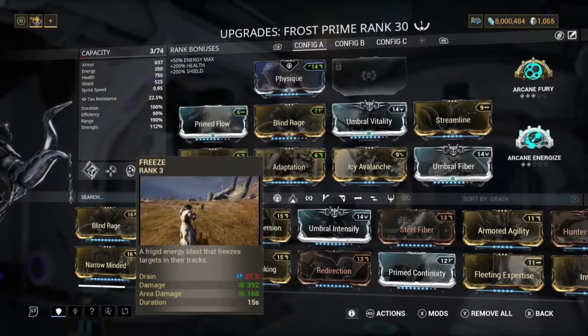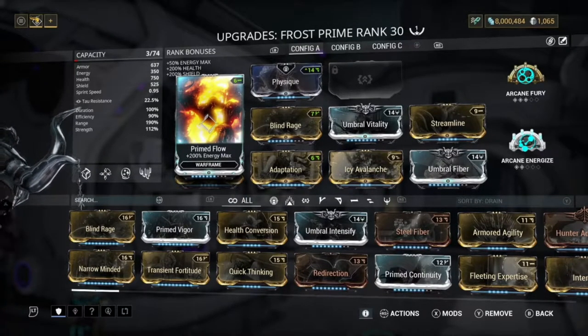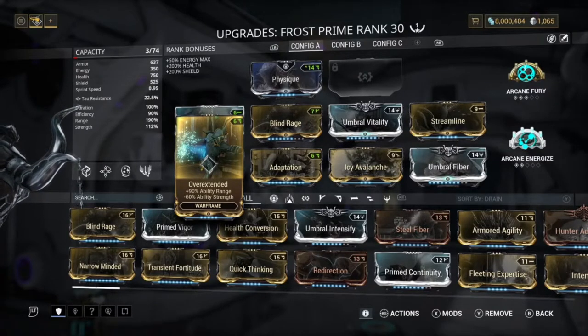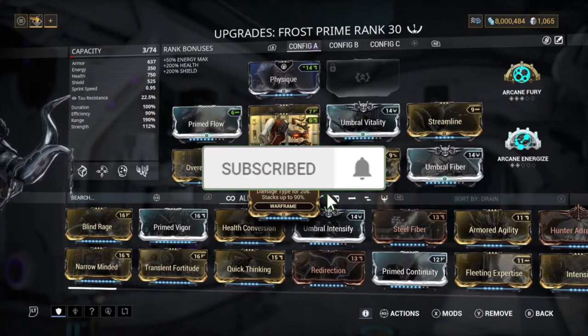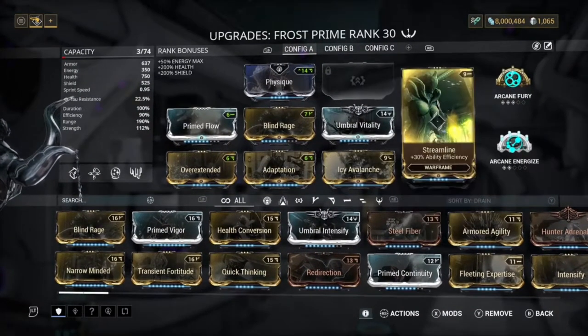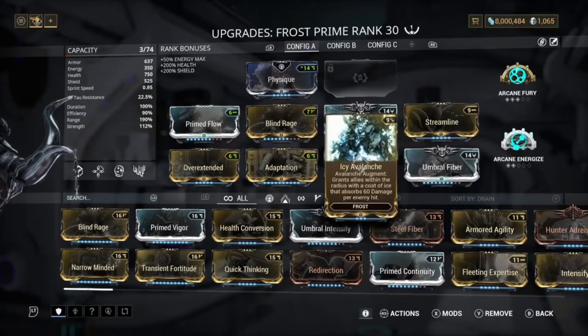The mods we have are: Prime Flow for energy, Overextended for range because we want to get as much range as possible, Blind Rage so we don't go negative strength because of Overextended, Adaptation for damage reduction, Umbral Vitality and Umbral Fiber so we can get more armor, and also Streamlined and Icy Avalanche.